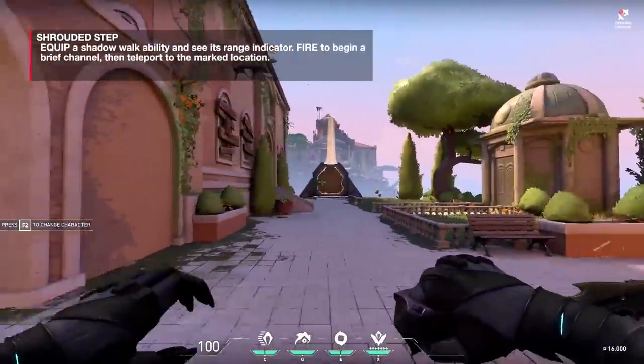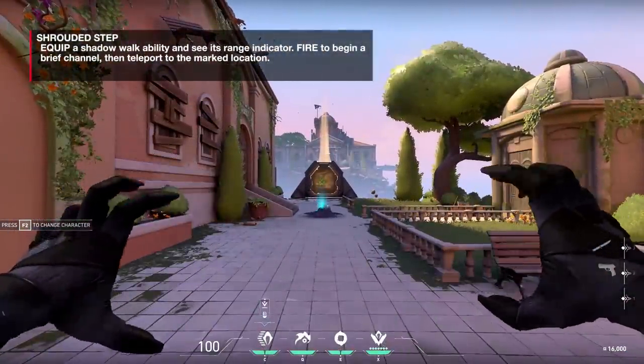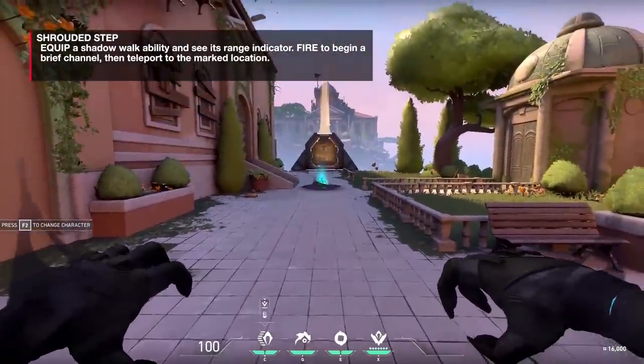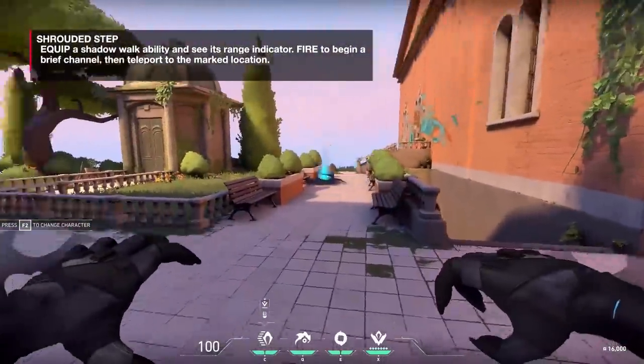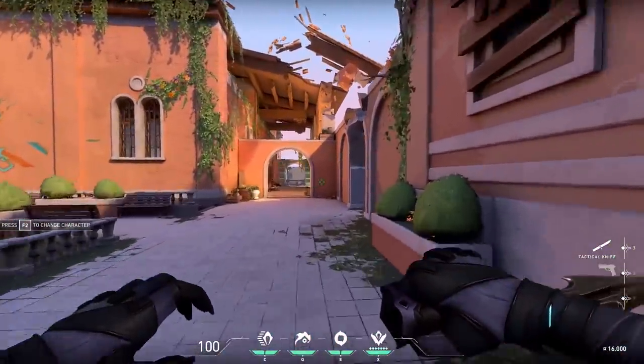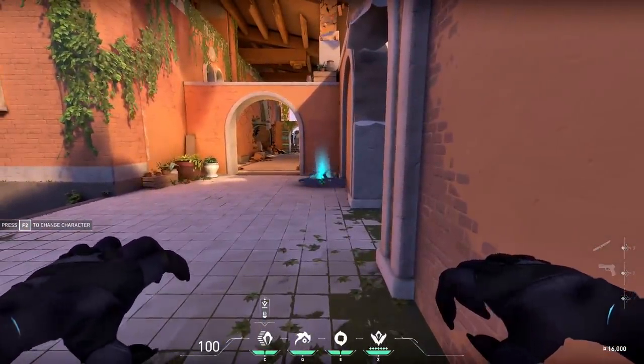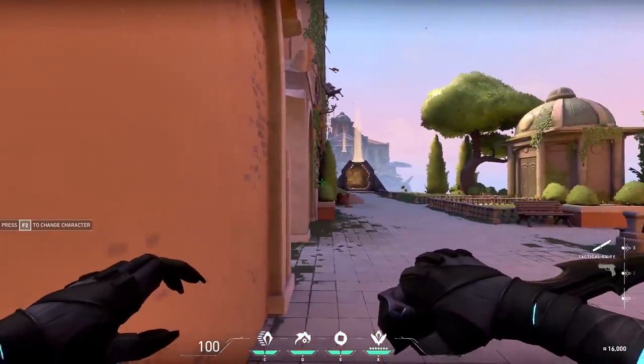Shrouded Step is a short-range teleport. You can use this to get onto high ground — like Jett's Updraft, you can get on top of any double crates. It doesn't leave a visual trail, so you can cross chokes without the enemy seeing you move. Of course, there is a loud audio cue so enemies will know someone has ported, but they may not know exactly where you are.